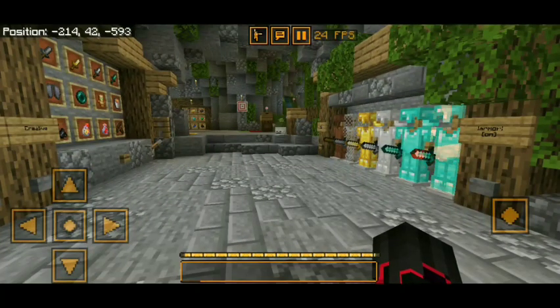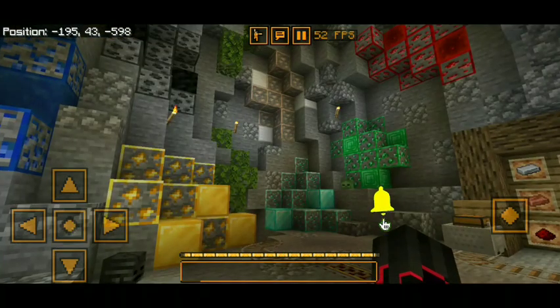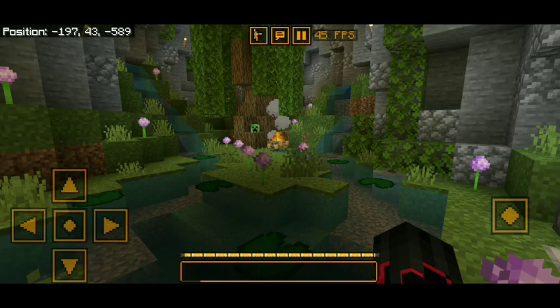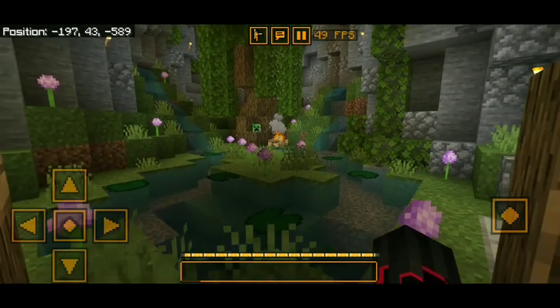If you load into this client, you will immediately notice that we have brand new orange transparent buttons. It also features bordered ores so you can find them easily in survival. It also has simpler textures like clear water, full grass, and other sorts of things.